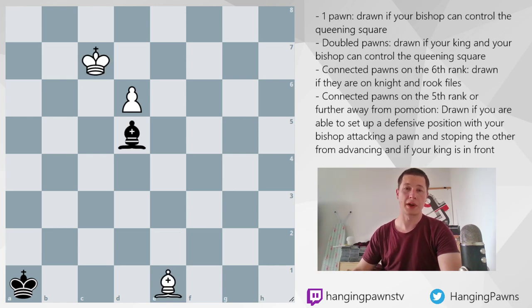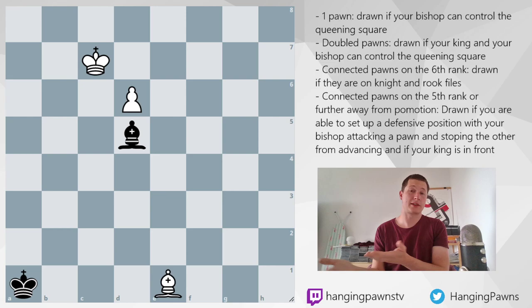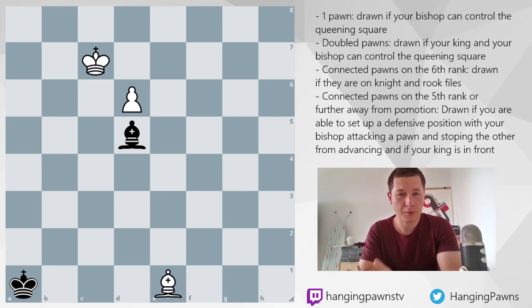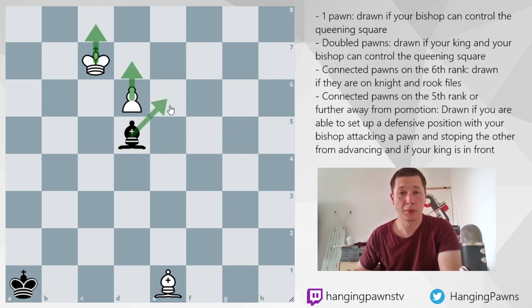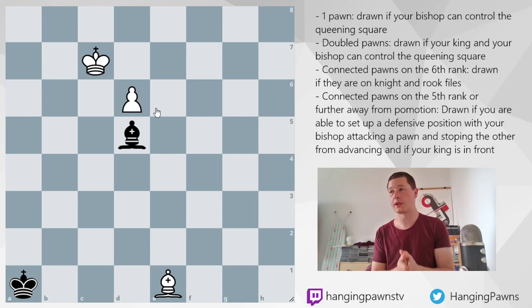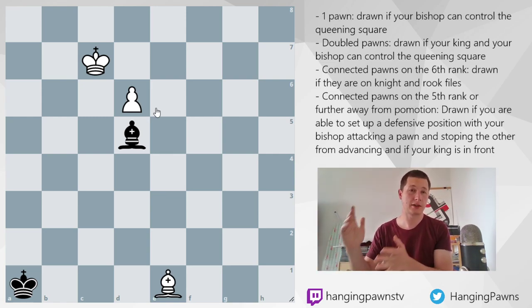I'm going to show you one example where that wouldn't work because black has already messed up. With black to move, the position is an easy draw because black would play bishop to e6 — that would be the only drawing move. With white to move, the position is an easy win because white plays e7 and there's no way to stop the pawn. So even one pawn can be lost if you are not careful. Be precise: occupy the diagonal that controls the queening square, and that's it.